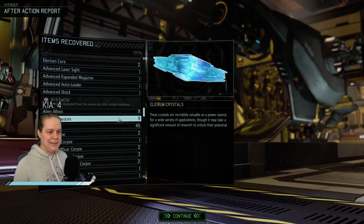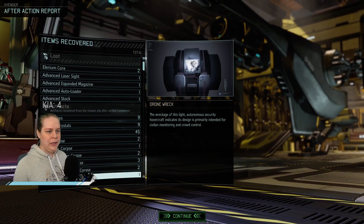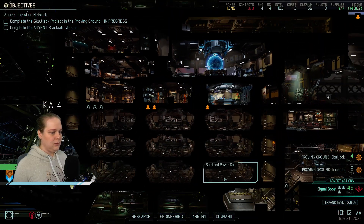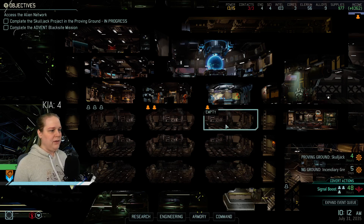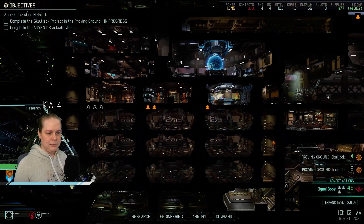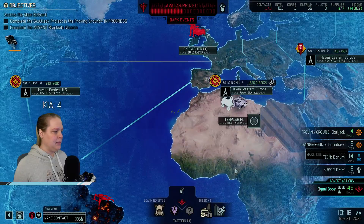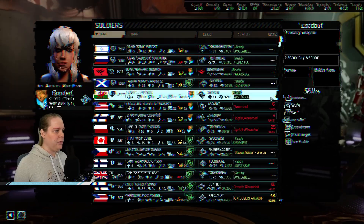Double cores, nice. Look at them supplies — crystals, alloys, corpses. Those advanced weapon mods too, nice. And there's our final answer for the Arc Blade. I feel like I need to build something, but I feel like I can't afford to build something. Okay, have we gotten the Reapers yet? Not yet, we haven't really had the people to send on the covert ops, but that's changing rather quickly now.